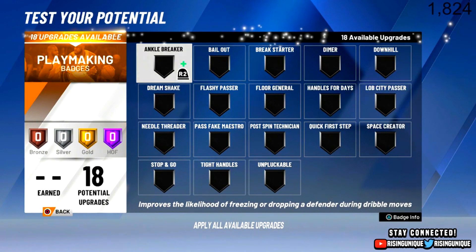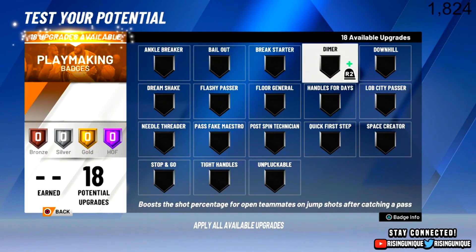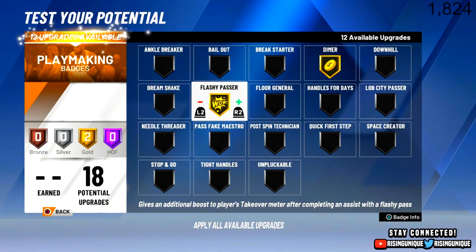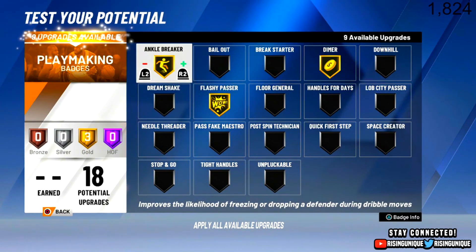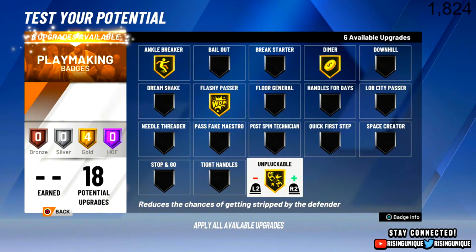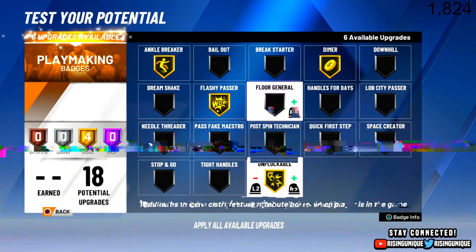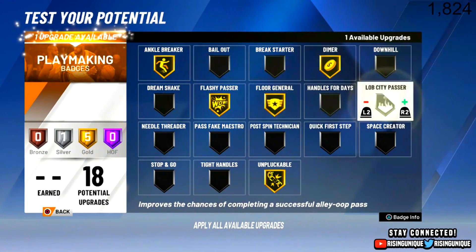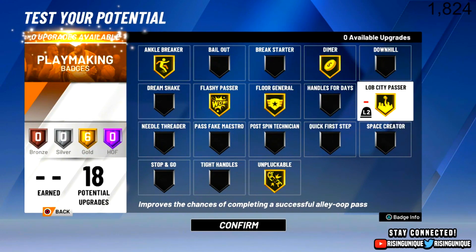For playmaking badges, we are gonna do Dimer on Gold, Flashy Passer on Gold because he was a pretty good flashy passer — he had that in real life. Gold Ankle Breaker, Unpluckable on Gold, and probably Lord General on Gold and Lob City Passer on Gold. So those are all the playmaking badges.